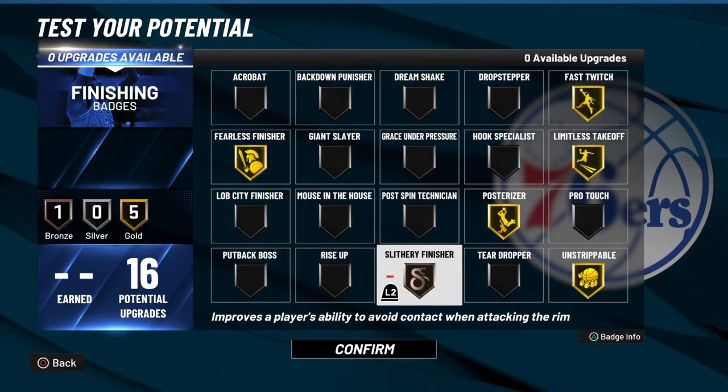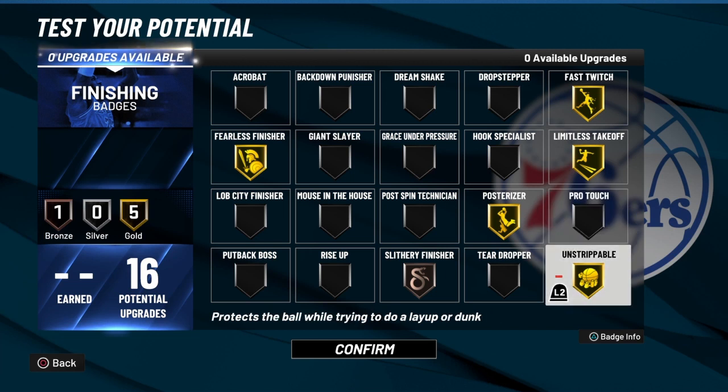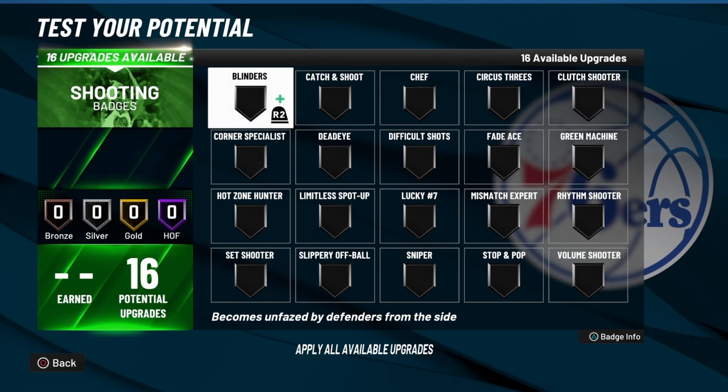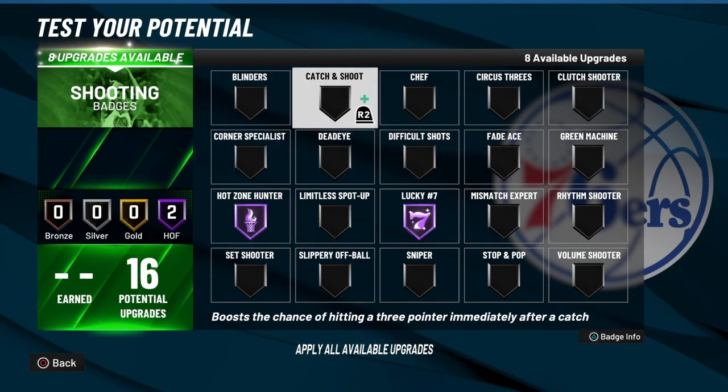I would go with slippery three finisher because that's going to allow him to get to the hole. But you want fast twitch because you're going to get that outlet pass where you're under the rim and you want him to go up fast and finish. If you have any build with finishing badges and a high driving or standing dunk, you need unstrippable — anybody that doesn't put unstrippable on there doesn't know the game. If a builder makes you an athletic finisher without an unstrippable badge, he doesn't know what he's doing.